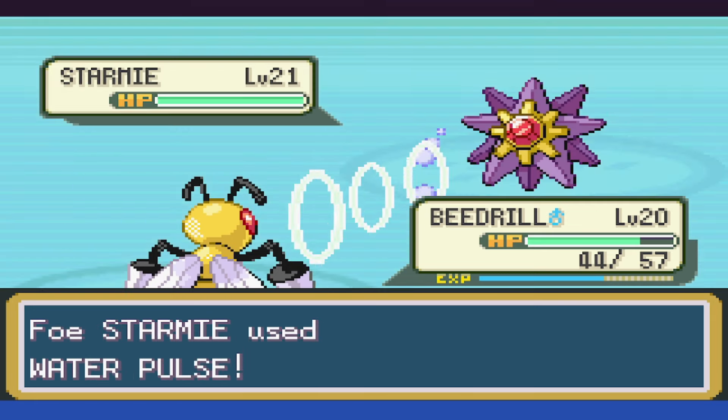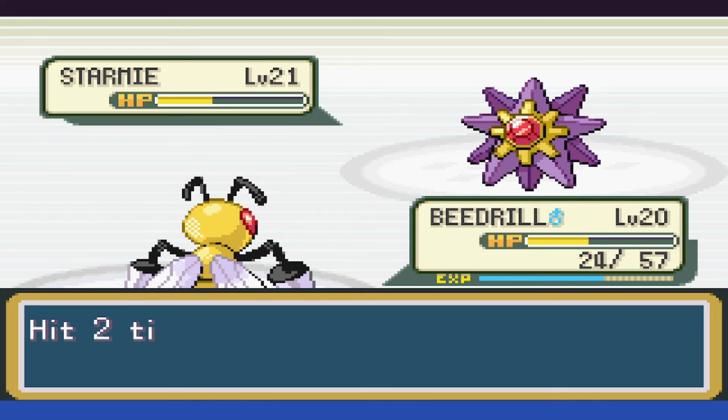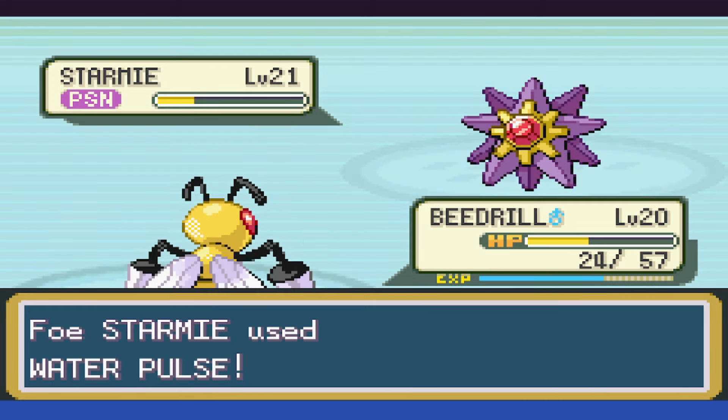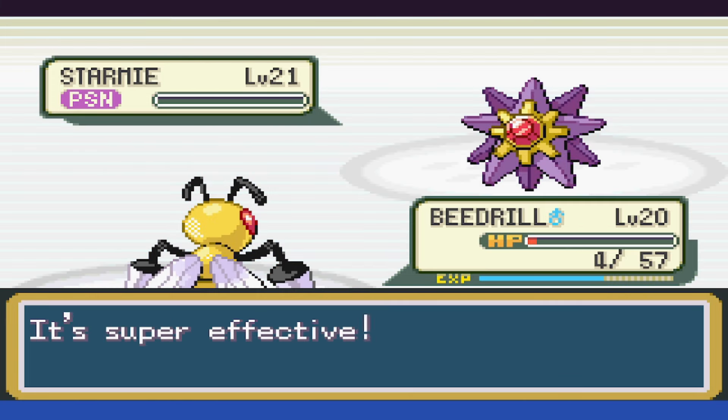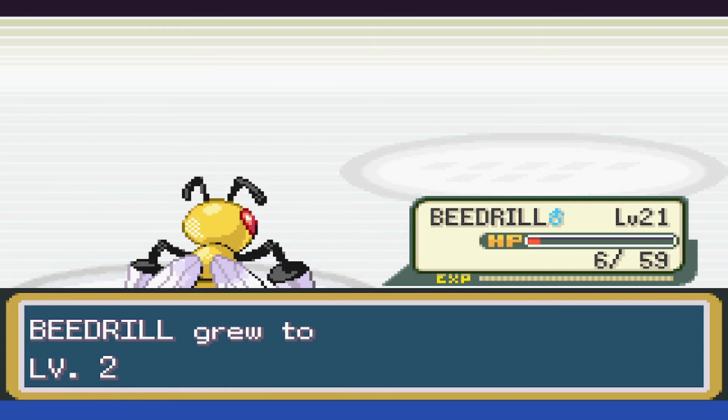Next up is Starmie, and we get hit hard with Water Pulse down to 24 HP. We can take Starmie to yellow and Poison it, taking it a bit further. Thankfully Misty doesn't heal, and we see her HP tick all the way down to 4 HP before we can take it out and move on.